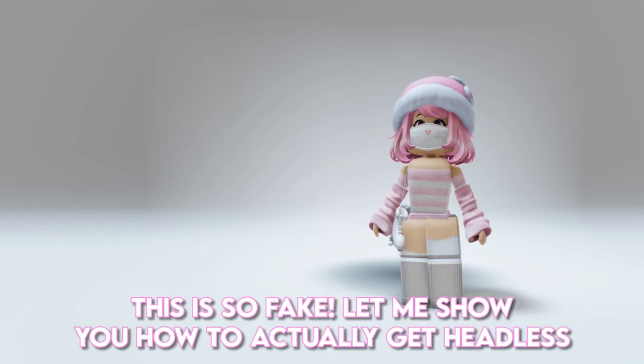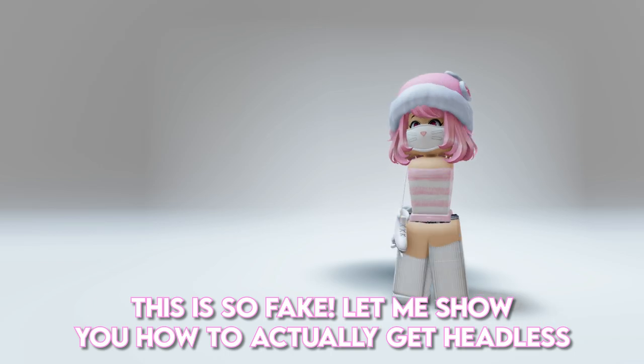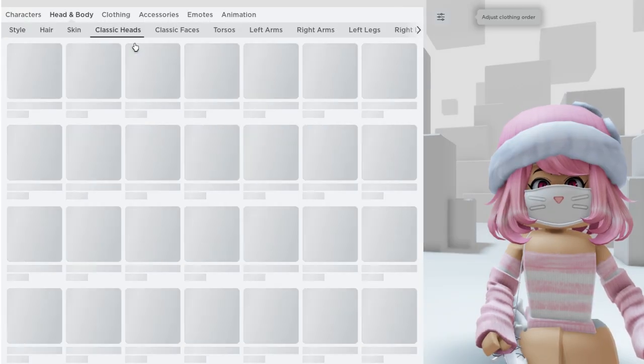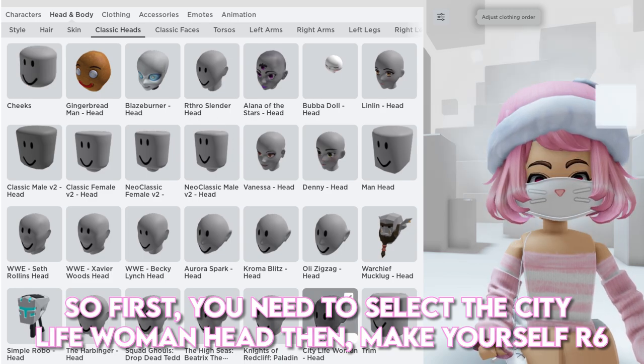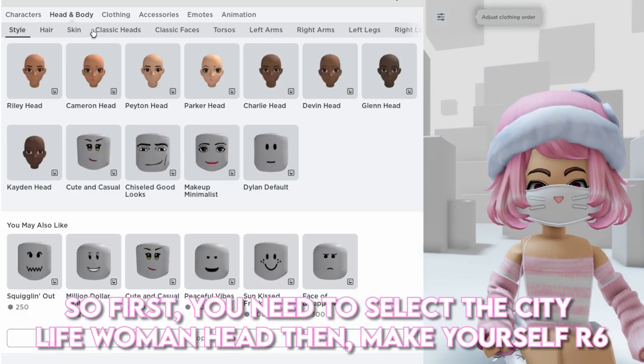This is so fake. Let me show you how to actually get headless. So first, you need to select the city life woman head. Then, make yourself R6.